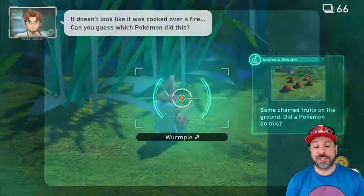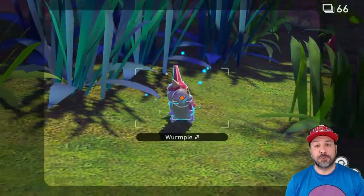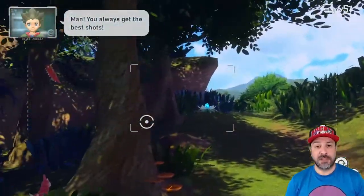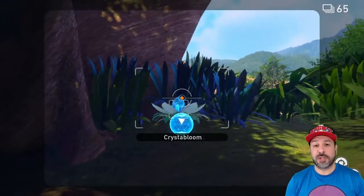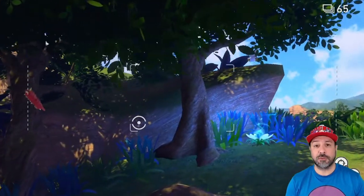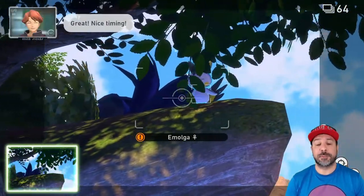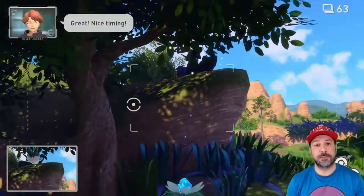The core mechanics of the gameplay are very simple: you basically aim with the left joystick, you can zoom in, you can throw fruit, you can also eventually throw what are called Illumina balls or Illumina orbs, and obviously the most obvious mechanic of the game — you can take pictures.